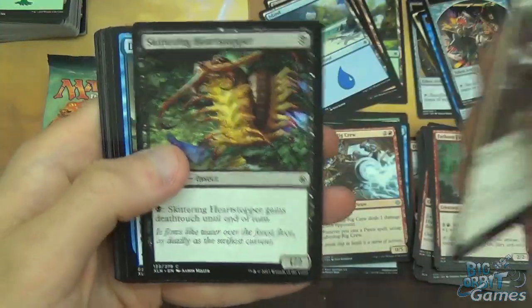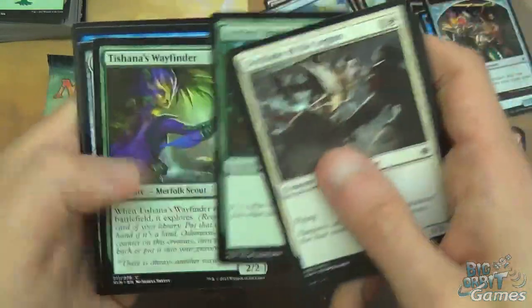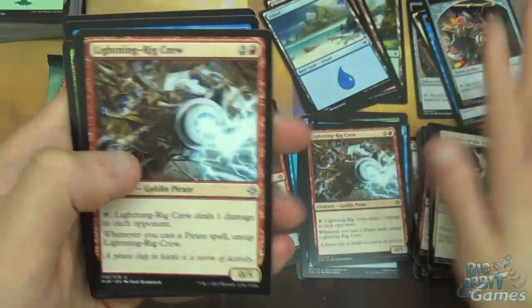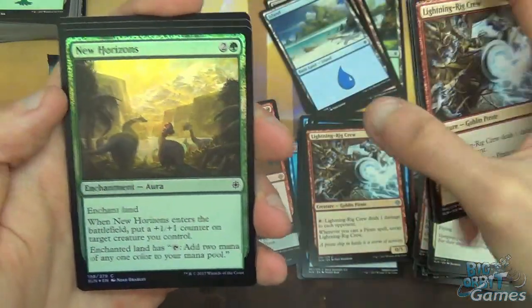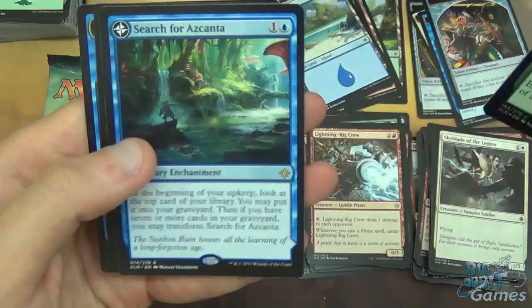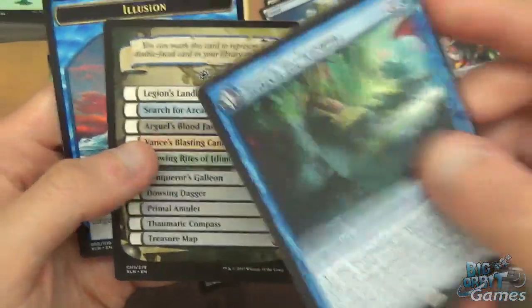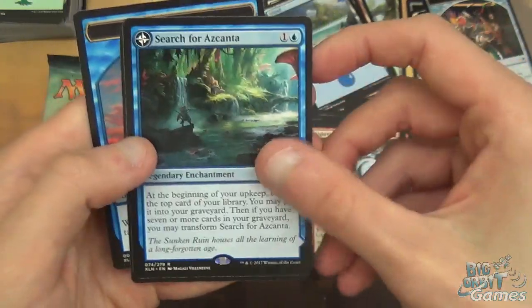Pack five: Skyblade of the Legion, Skittering Heartstopper, Depths of Desire, Commune with Dinosaurs, Jungle Delver, Ancient Brontodon, Tishana's Wayfinder, Prying Blade, Headstrong Brute, Lightning Rig Crew, Merfolk Branchwalker, Charging Monstrosaur. There's a New Horizons in foil in the rare slot - that's because Search for Azcanta is in the actual rare slot, which bumped it forward since flip cards normally sit where the foil does in the pack.